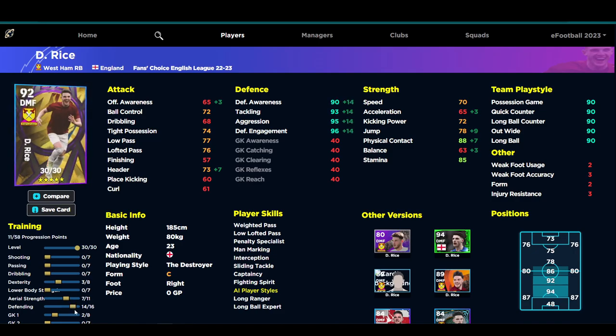We're going to put in physical contact but take away all the passing because we're playing him as a CB. Once we get to the 90 zone with defensive awareness — that's 14 into defending — we're also going to top up the jump to 80. If you want, you can pop five into dexterity to have his acceleration at 70, or if you don't really need speed at the back you can leave it at 65. You'll end up with 96 aggression, and tackling and defensive engagement are pretty much going to be maxed — tackling going to 96, defensive engagement going to 99.